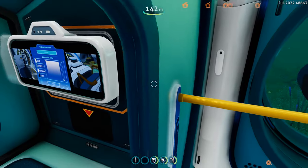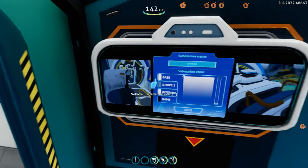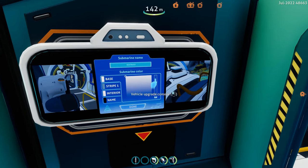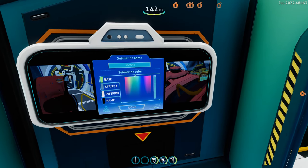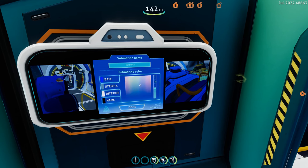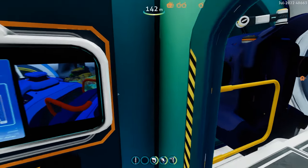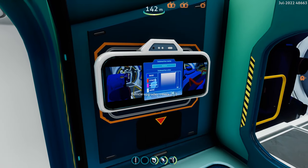Now at this in-between point, we've got some video on it showing the camera interface where we can change the color. Let's go blue for the stripe, red for the interior, and pink for the name with white — ta-da!